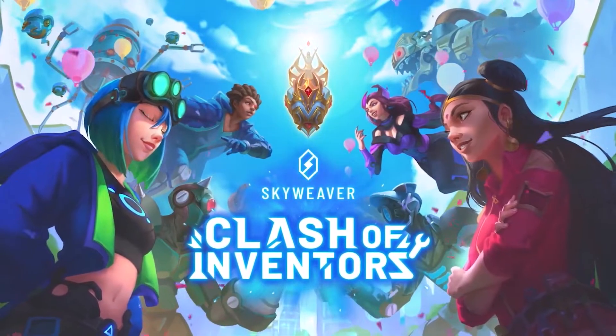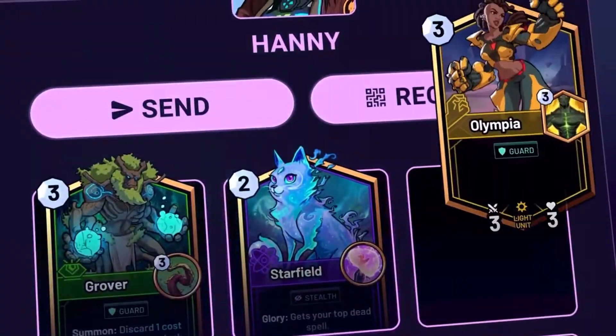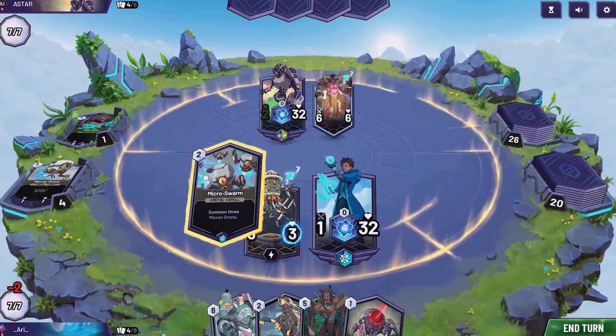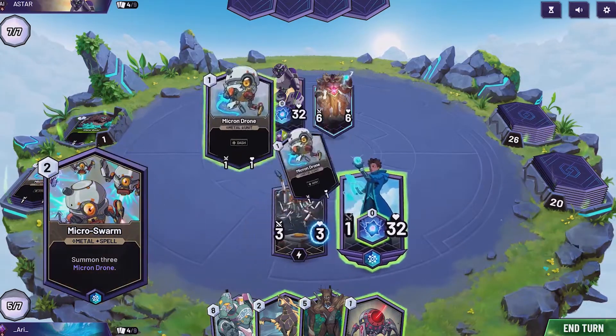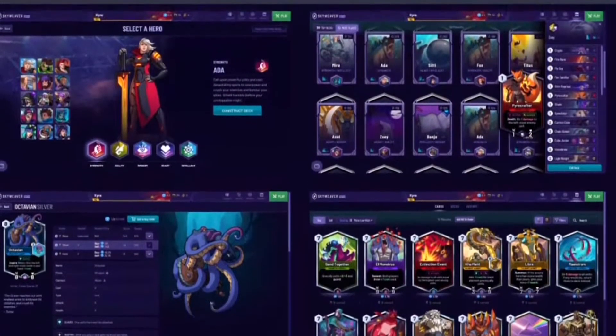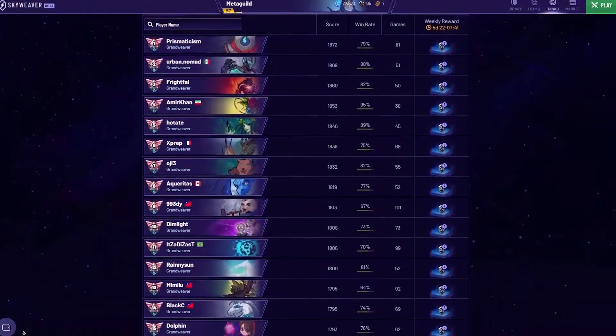Skyweaver is a top-rated mobile win-to-earn TCG game built on the Polygon network, which is the most reputable and popular Layer 2 for Ethereum. The game is inspired by the mega success of Hearthstone, and it has been impressively built with innovative playing and earning mechanics — including new abilities for heroes and cards, and an internal economy.